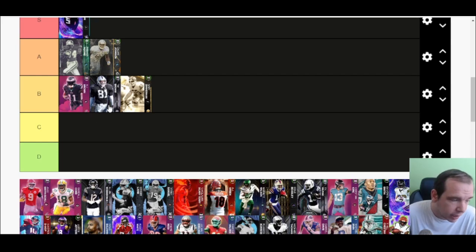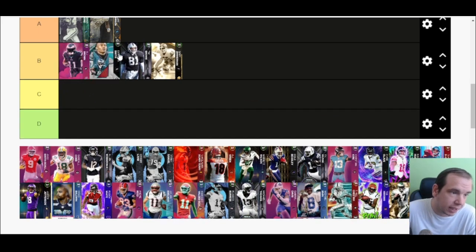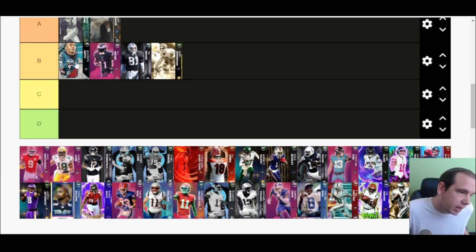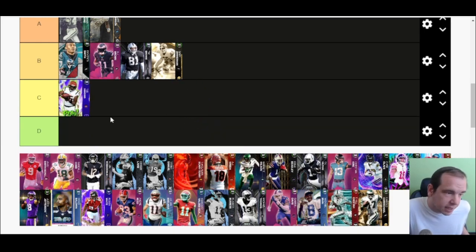AJ Brown — never liked this card day one. I thought they really screwed the Eagles' wide receivers. Never liked DeVonta Smith day one either. I like them both in real life — they're both on my fantasy team and both did really well — but they're not good cards. They don't catch the ball in traffic, they can't go aggressive on somebody. They're just not good cards. I think they're both going to get upgrades soon, and when they do they're going to be really really good.